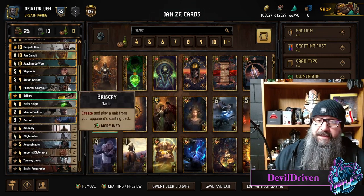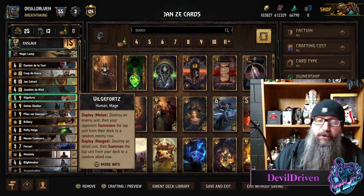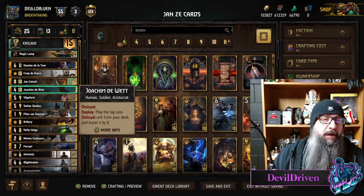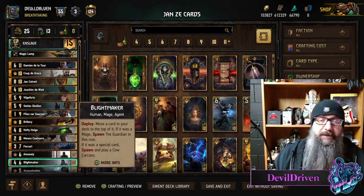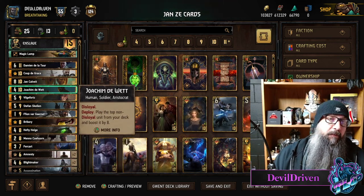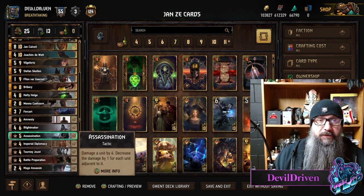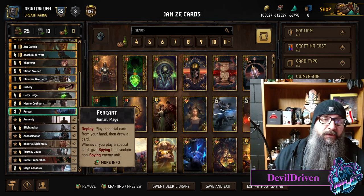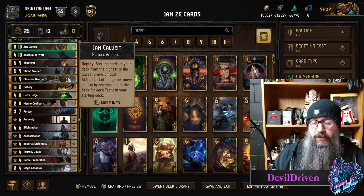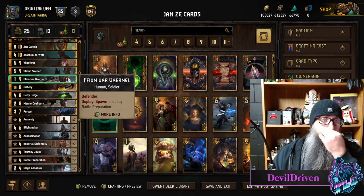Worst case scenario, if you didn't draw your blight makers, they can possibly be your pulls — both pulls — because they'll be right on top. For your Joachim, if you pull them earlier in your draws, you have to make sure that if you want to double Joachim with coup, you put cards back into the deck, because it thins so much. There's only 13 units. You have to be careful with Fur Cart too, because sometimes if you play him while there's only two cards in the deck, you might brick your second Joachim.